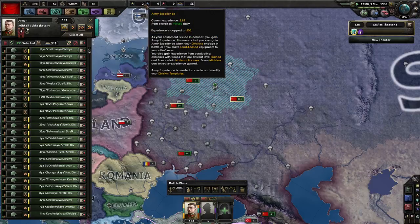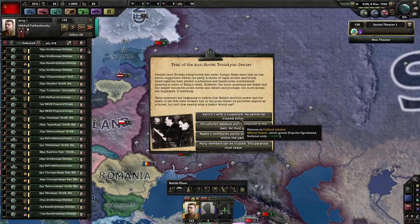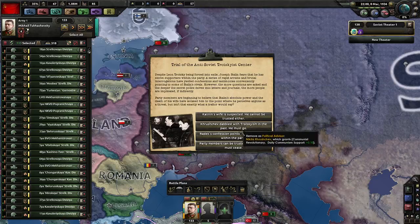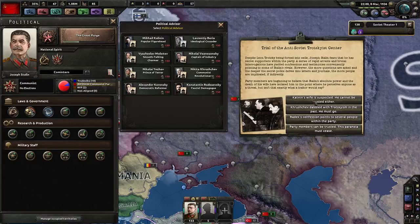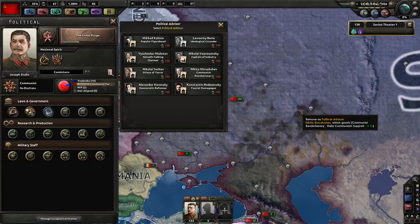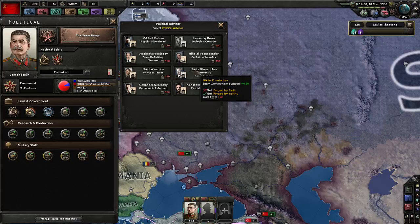Let's look at our political advisor. Nationally plus 15 percent, or deadly courier support - yeah, we don't need them. These gentlemen just got purged.